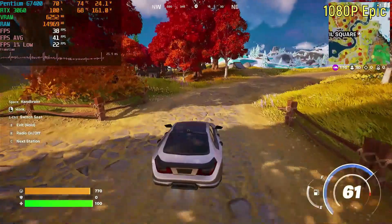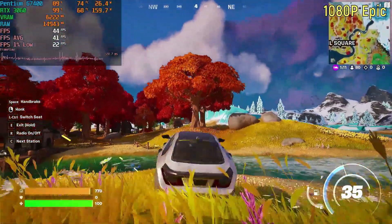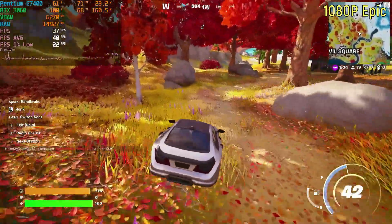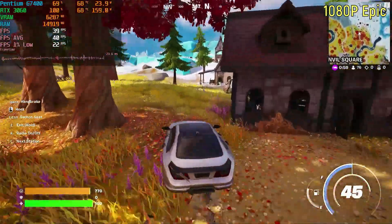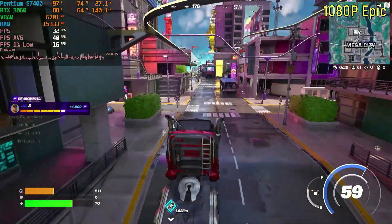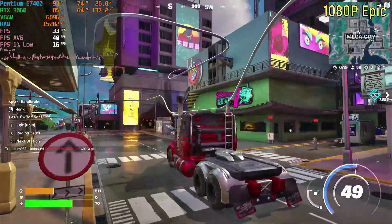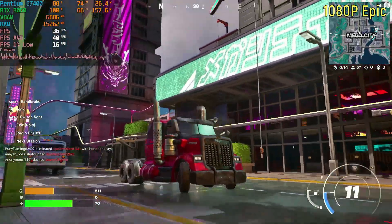The 1% low is better than it was on the high settings, but the average frame rate is lower. I would actually take the epic settings over the high settings in this case because it did run smoother — slightly. It still wasn't a very good experience and the frame time graph was equivalent to a wall. Not very ideal, and it doesn't really matter what part of the map you're in — it's still going to stutter.